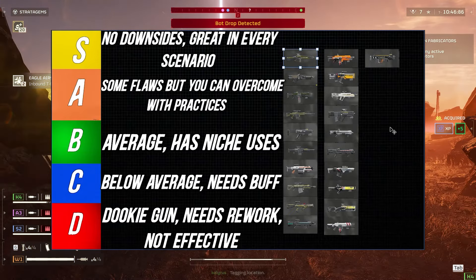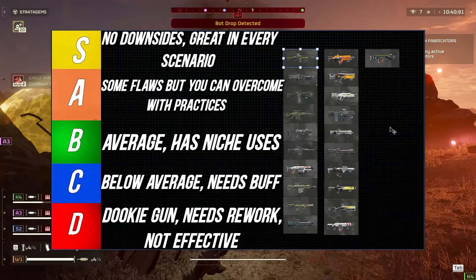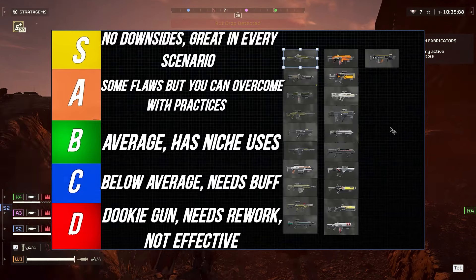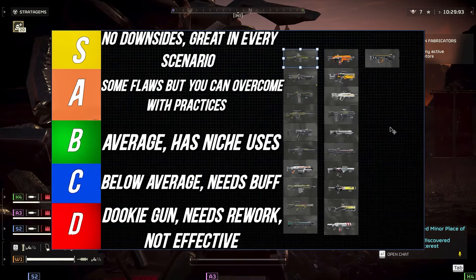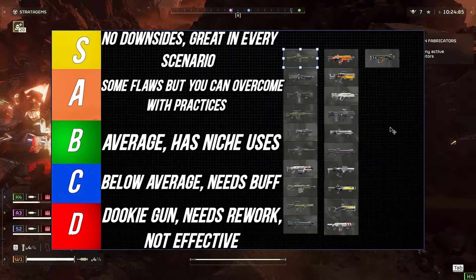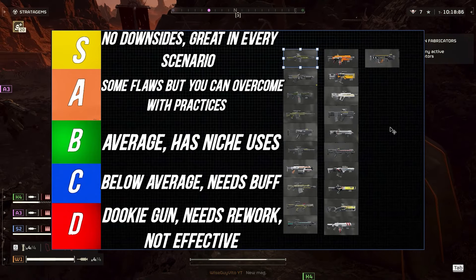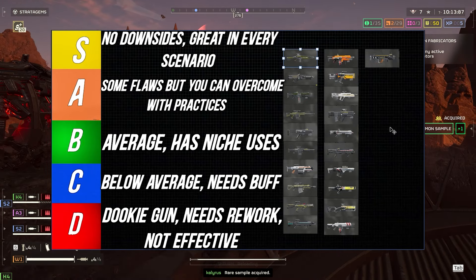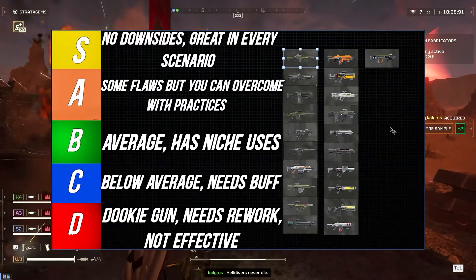B tier is average but has some niche uses and can still be used in difficulty 7-9. C tier is below average, definitely needs some sort of buff to be more usable, but still has a very niche case. D tier is not good — it needs a complete overhaul, or it's just not effective against the automatons. There are way better guns out there.